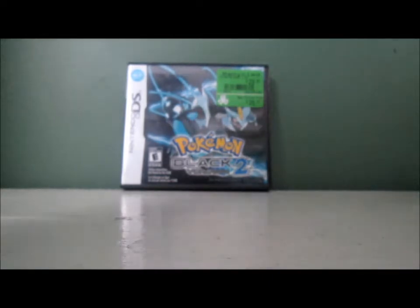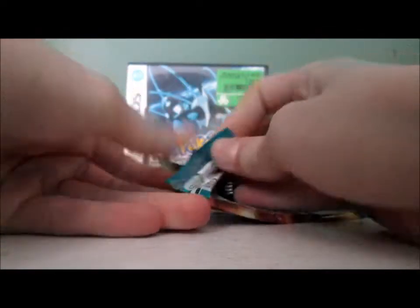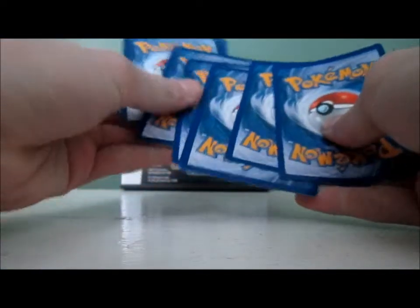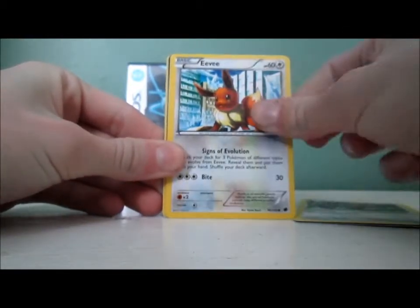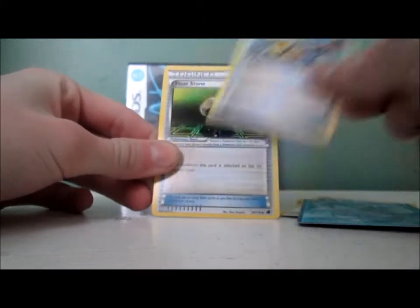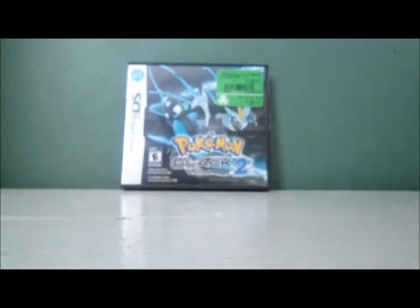Maybe I should have waited to do this during the day when I'm actually awake. Pack four: Clefairy Female, Cacnea, Hoothoot, Eevee, Starly, Vaporeon. All I need now is Jolteon and then I'll have the first three Eeveelutions. Superior Energy Retrieval, Floatstone, Wooper Reverse, and a Cofagrigus — I'm not even sure how other people pronounce it.